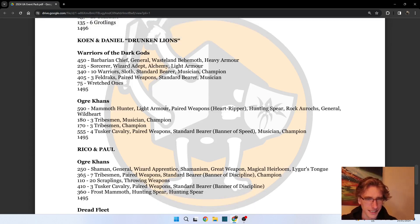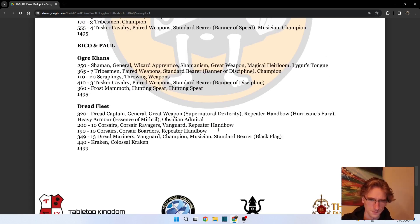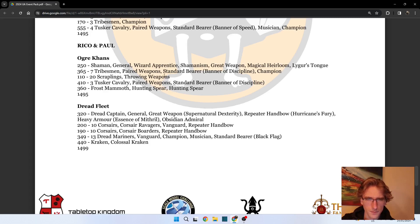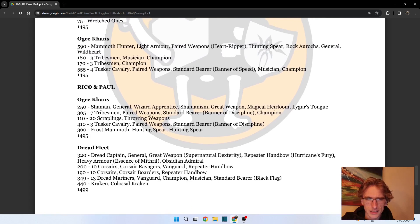In the other list, the Tuscal Cavalry with the Banner of Speed are definitely going to do quite some damage on their own. I think it's a decent combat loadout and I'm quite curious to see how much carnage this gives. Now we have Rico and Paul - I think this is the only team with any supplement army being played, with Hogakans. It's a nifty use of Banner of Discipline to circumvent the fact that you cannot use Hold the Ground, because Banner of Discipline gives you a flat re-roll on panic tests.